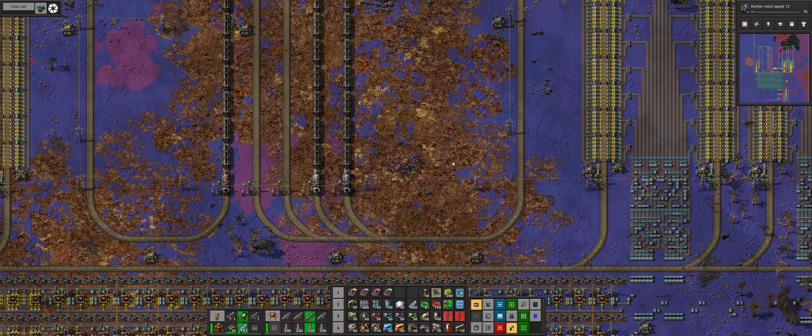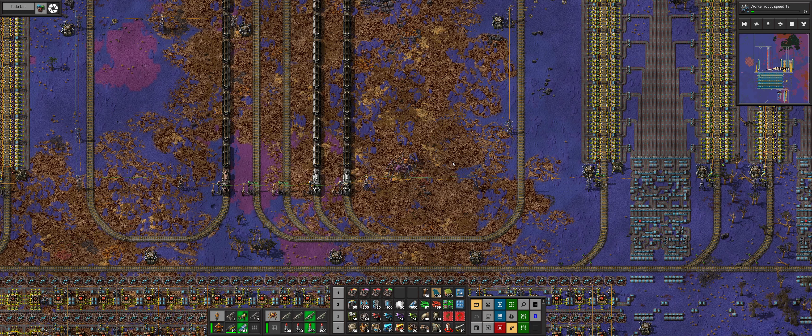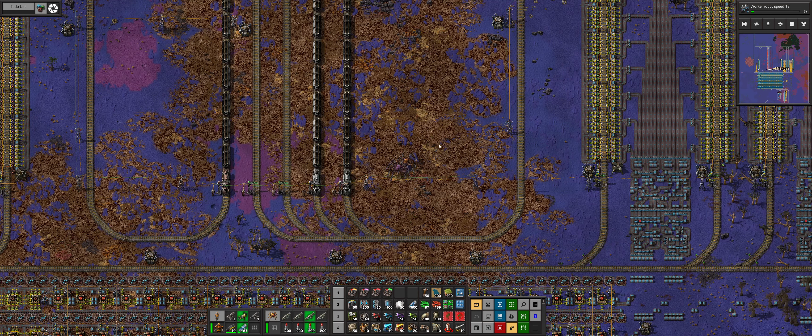Hello and welcome to this episode of Victoria with me Skyes. Today we're going to be turning on our red circuit factory and moving on to our final resource factory of blue circuits. Once that complex is completed, we will then be ready to make a start on our various science pack complexes, and I'm sure those are going to be some complicated things. So let's get this puppy rolling.